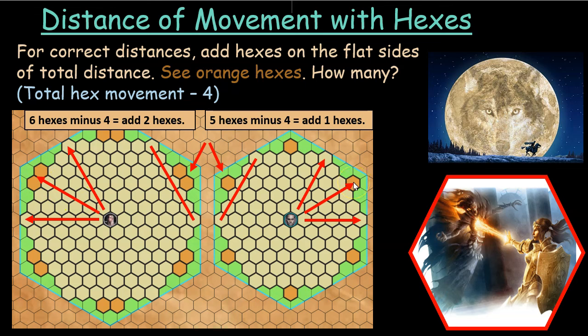What is the formula for adding hexes on these flat sides? It's the total hex movement minus four. So if you have six hexes of total movement, six minus four is two — you add two hexes on the flat areas and you're good to go. If you have a movement of five, five minus four is one, so you just add one hex. And if you have a movement of four, four minus four is zero — you won't add any. This little rule gives you a good distance balance for the total movement a PC or creature can do within hexes.